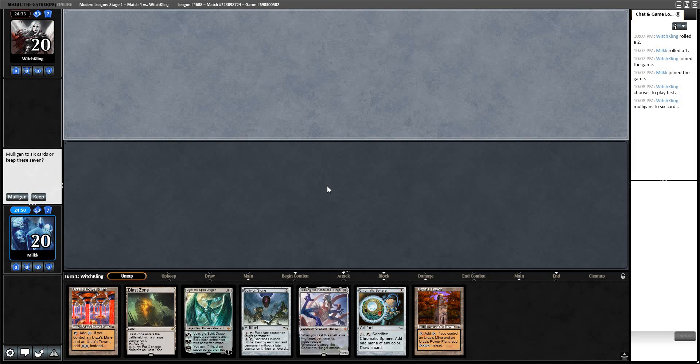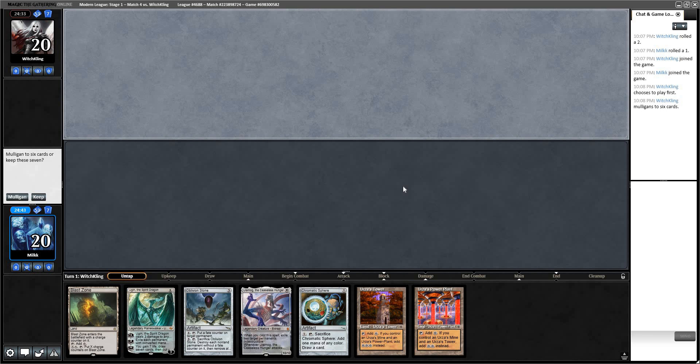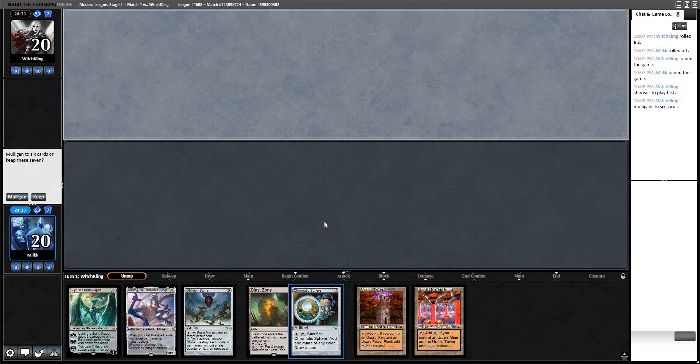Welcome to Round 4. We're against Witch King. I feel so bad mulligan these two-Tron-land hands. We have an Ulamog and an Ugin, which aren't even T3 threats. All we have is to draw one card with Chromatic Sphere — we're pretty far away from Tron actually. I'm going to mulligan.